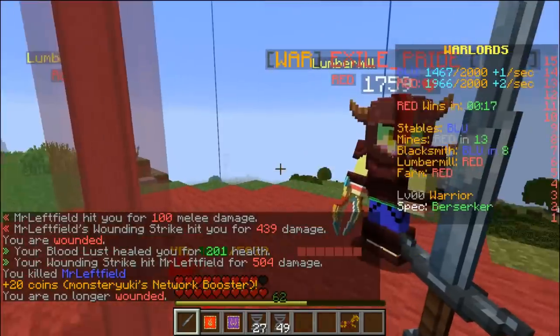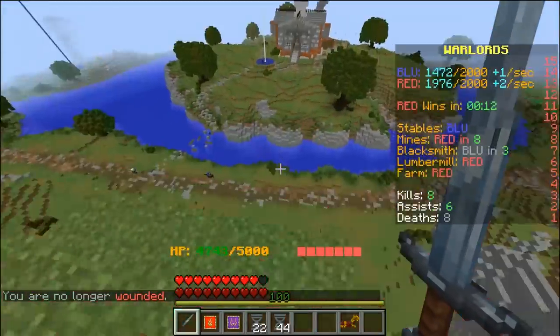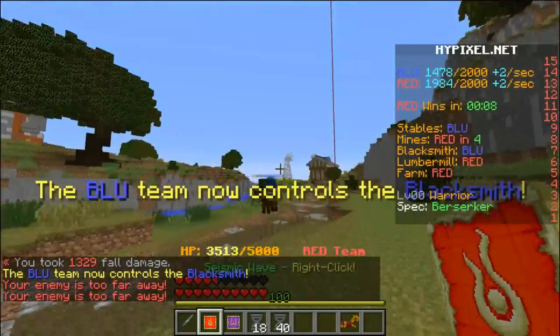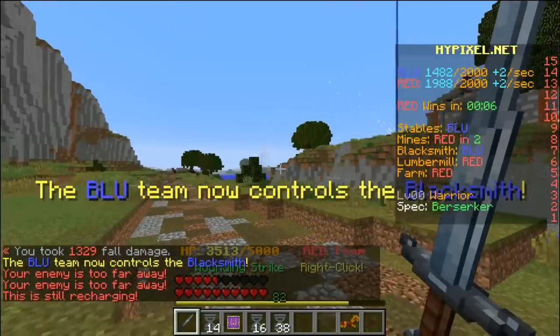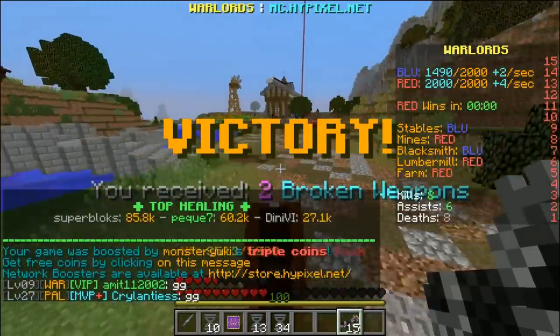Have we got this one? Yeah, looks like it. All right, let's go! Hey buddy! Can I hit him? He's too far away. But we can get on our horse. Yes! We only need — we won! Victory!